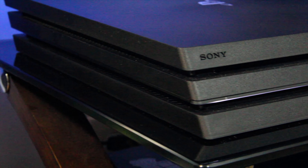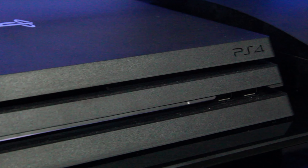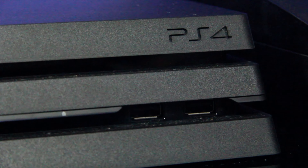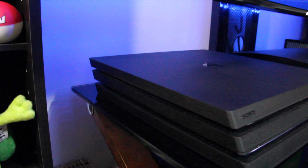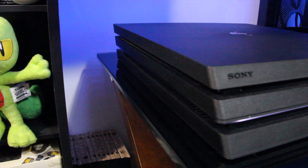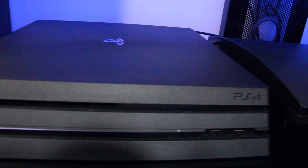The exterior, however, is entirely different. PS4 Pro is slightly larger than the original PS4 model and features a three-tiered design. Two USB ports in the front, and a very welcomed third USB port in the back, great for hiding the USB connection for PSVR or a headset dongle. The console is larger to house the necessary components needed to deliver the extra performance.